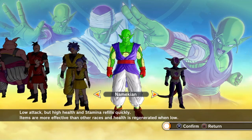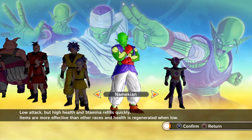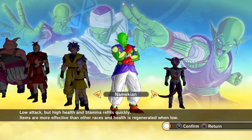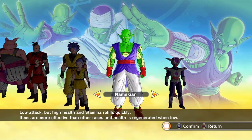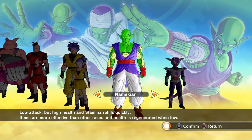Now the Namekians, or Makians, have a lot of health but low attack power. Their stamina generates a lot faster, and additionally below 70% health their health starts to regenerate. I like that a lot — that would actually help me. Even if you're just flying around wasting time, your health will keep recovering.